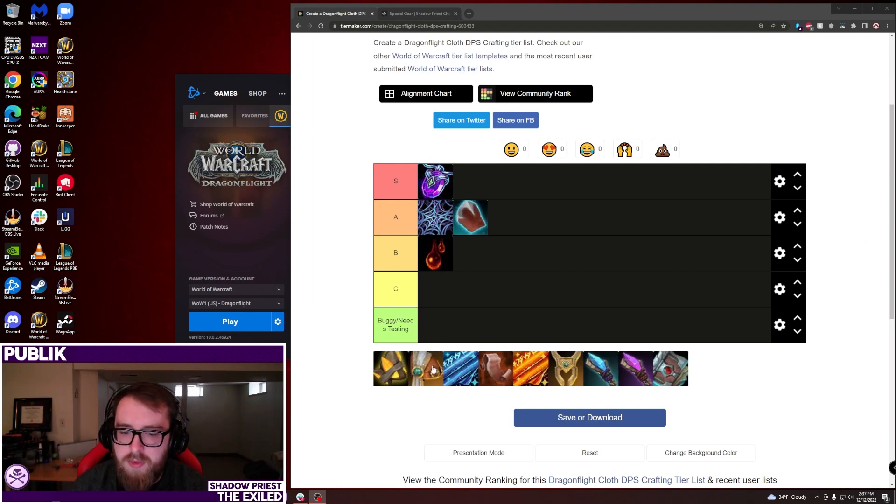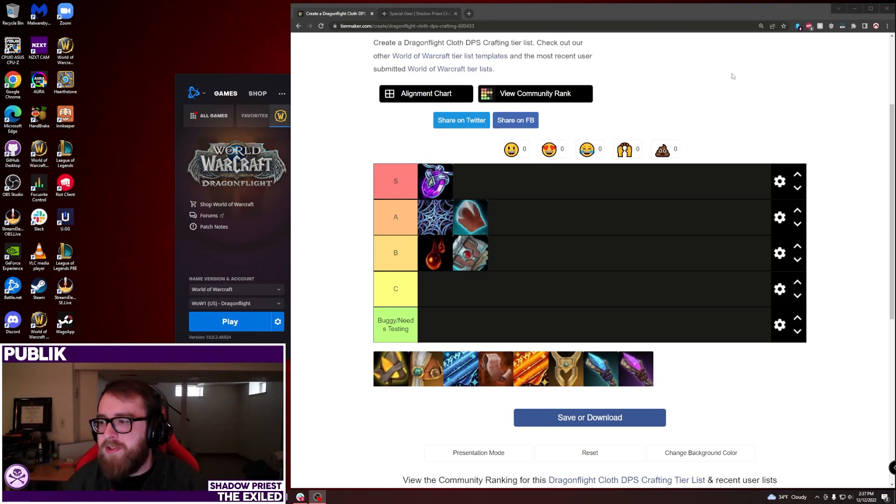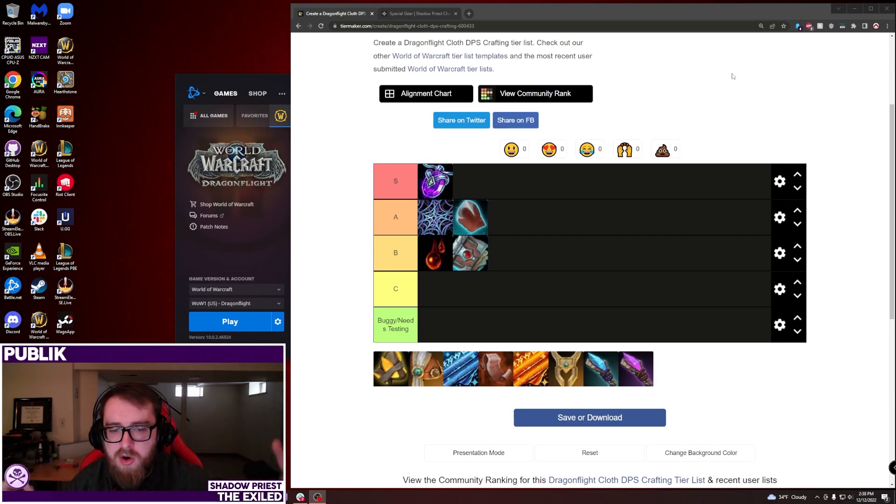Next in B tier is the Witherrot Tome, a Leatherworking offhand that's basically a damage and slow proc. It was doing decently well in single target, but multi-target was sputtering out. The trick is you need a good main hand to pair with it. If you get a great main hand from the raid but don't have an offhand, this embellished offhand is something to consider, though you can't edit the stats on it.